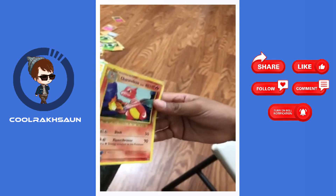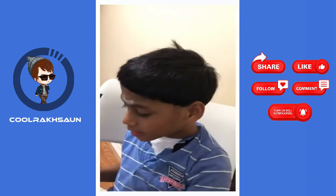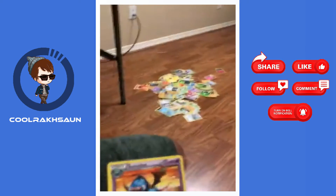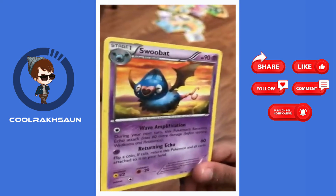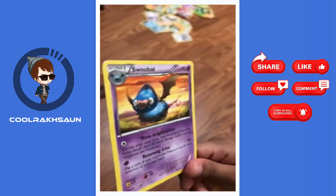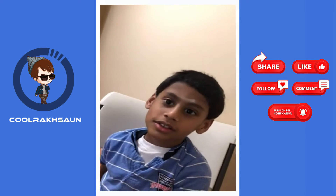Last and final one for this part — it's Zubat. It has 90 HP. Wing Attack does no damage and Venomous Gold does 60 damage. Now go and watch part two, which we have coming!